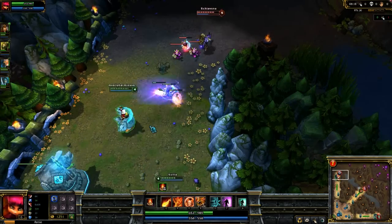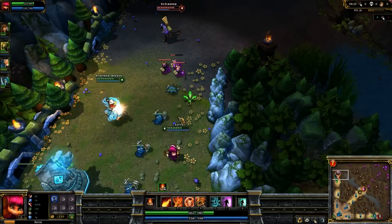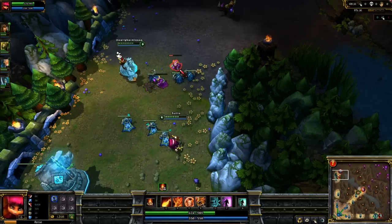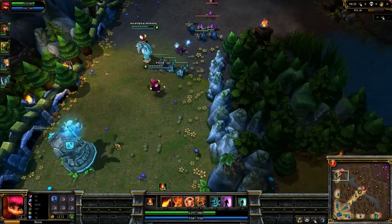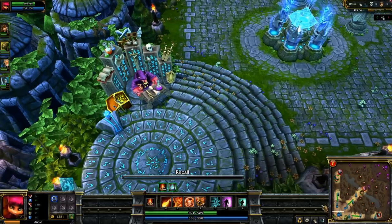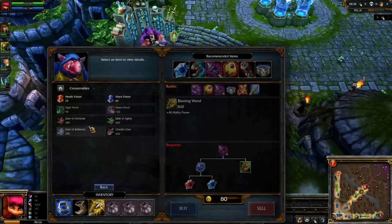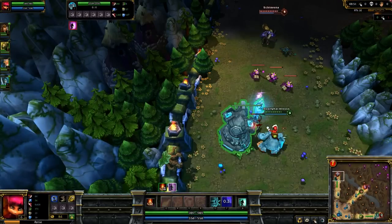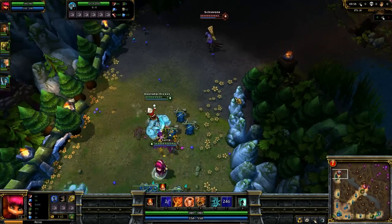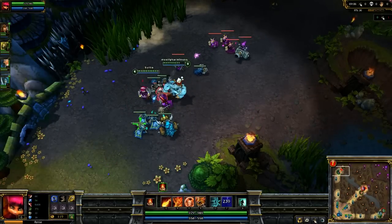Now that I have Tibbers up, if they come forward too recklessly I should be able to get a kill. Their team is doing the smart thing and not coming forward too aggressively either. Whereas right now everyone can see I have my stun up and usually people play much more cautiously — so sometimes you can catch someone off guard by sitting at 4 stacks. I also like doing that because it means I go into combat with Annie's Molten Shield already active.